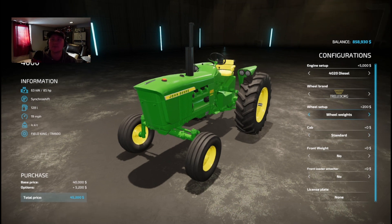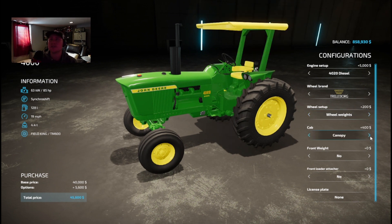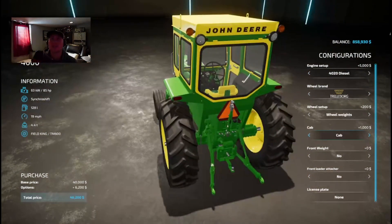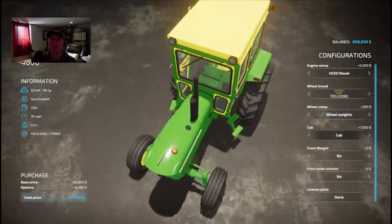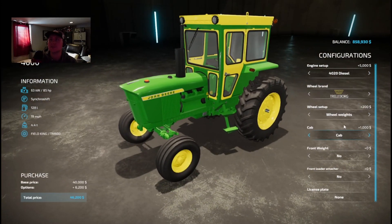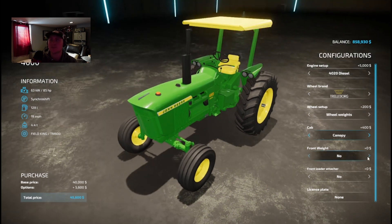Actually, I'm gonna put some wheel weights on there — can't go wrong with wheel weights. Got the standard rollover protection, got the canopy, and then the full cab. It is a John Deere cab; the real one should have rollover protection, so that's not quite accurate, but who cares, still cool. I gotta say the canopy looks the best on this one. Love some front weights. And put a loader attachment on here.